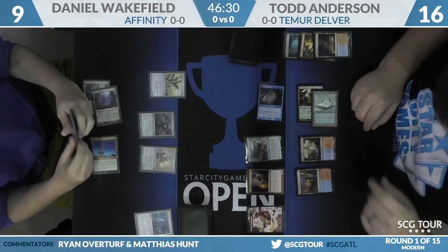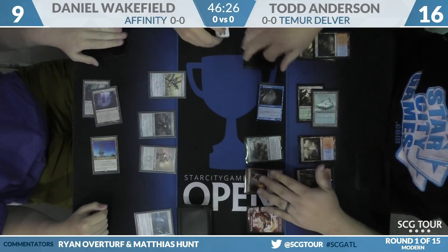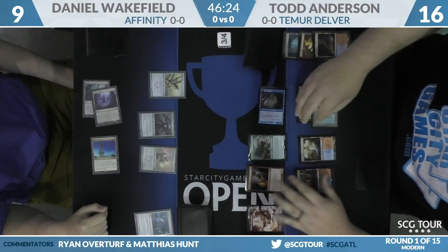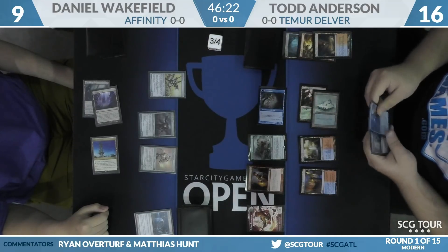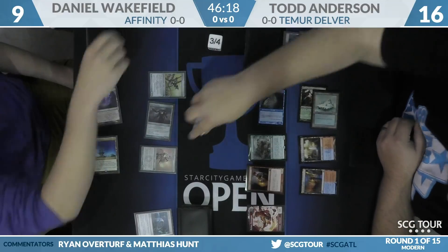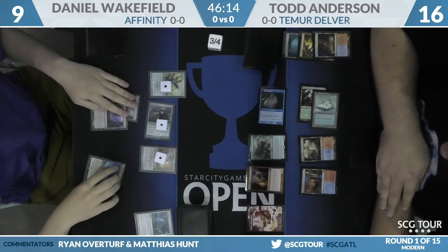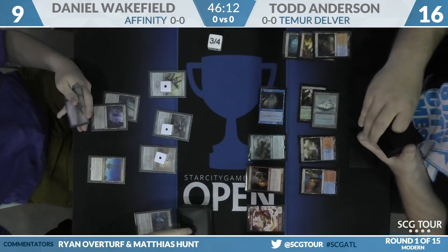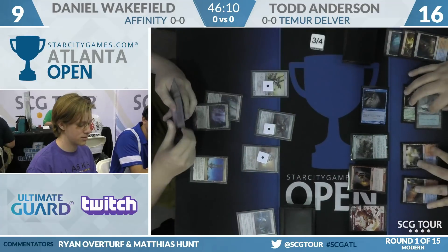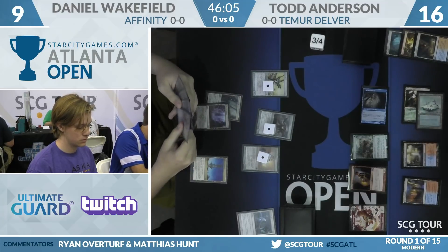Todd's even going to wait and go slower than that. Swings in with Insectile Aberration to put Daniel to nine, and makes Tarmogoyf. Now the tap-draw on Daniel's turn is getting into lethal territory. They won't have access to this here, and depending on how Wakefield taps on the following turn — if he taps these creature lands down or taps too low on mana — Anderson can just Cryptic Command and come in for lethal on his own turn. He's dead. The way the battlefield is shaping up, Wakefield is just behind.